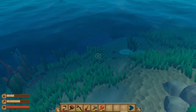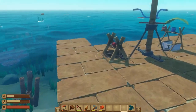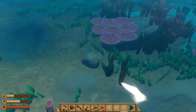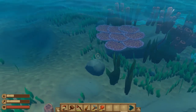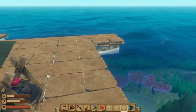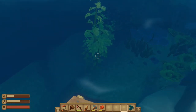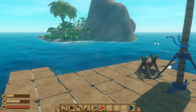I can also explore around the island and the reefs to get materials. There's some stone right there — actually I think that's just ambiance rock, not a collectible. Some seaweed right there, and I can see some stuff down there as well. I think that'll do it for this video.